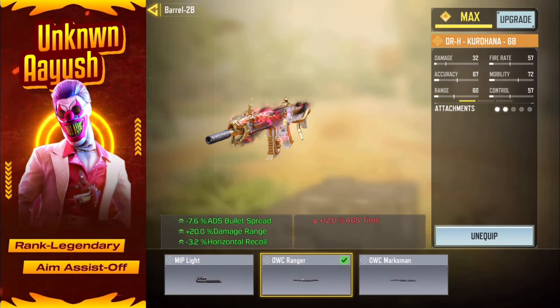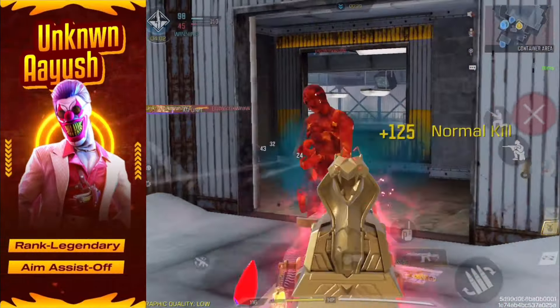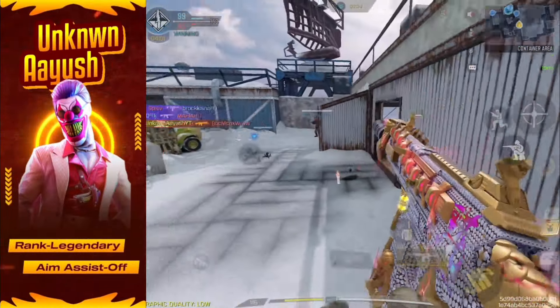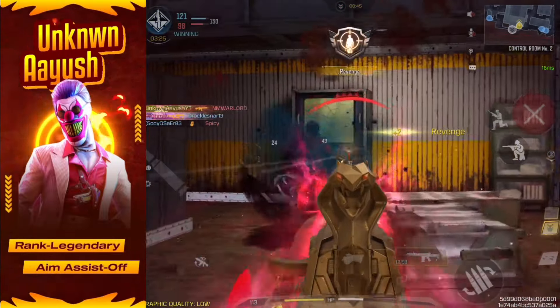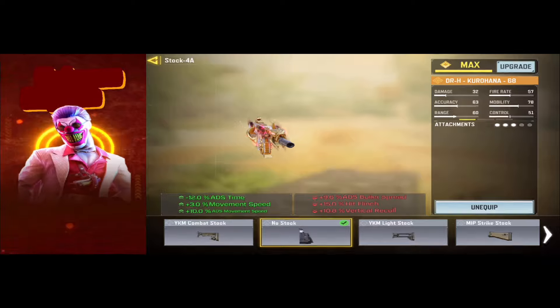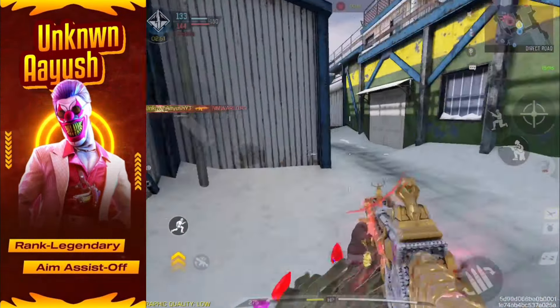Next, we've got the OWC Ranger. This bad boy significantly increases your firing range and controllability, giving you the upper hand in any firefight. And for those who crave speed and agility, the no-stock is your new best friend. Detaching the stock will have you moving like the wind, outmaneuvering everyone on the field.